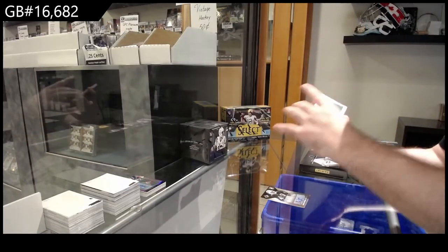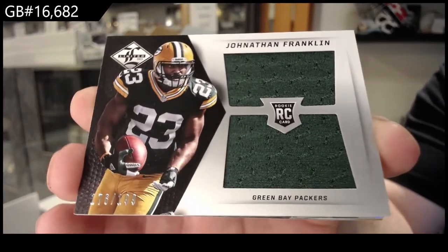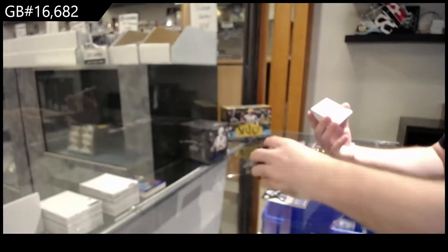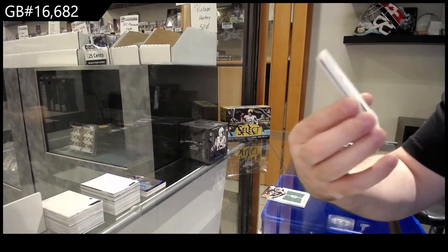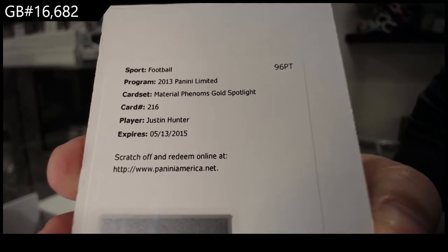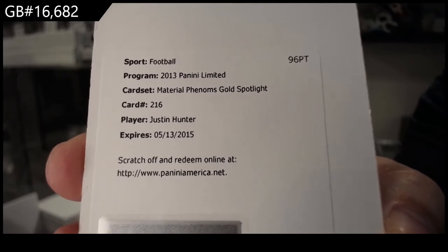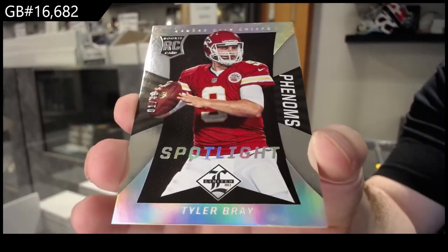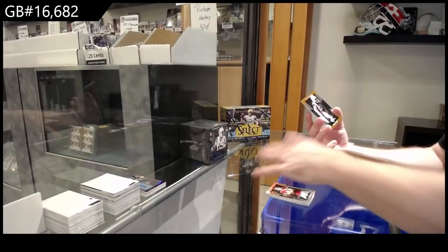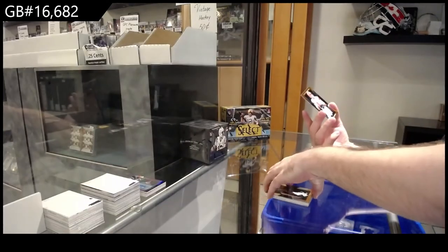Dual jersey rookie to 199 of Franklin. A redemption - Material Phenoms Gold Spotlight of Justin Hunter - if somebody wants to let me know what team that is. Spotlight rookie number to 49 of Bray for the Chiefs. And 399 of Ivory - Chris Ivory for the Jets - and for the Browns, Whedon to 399.